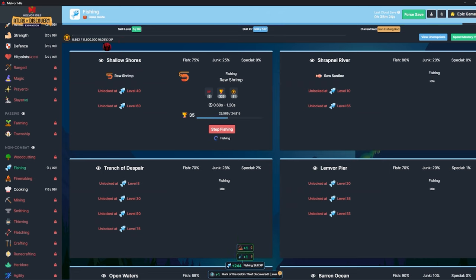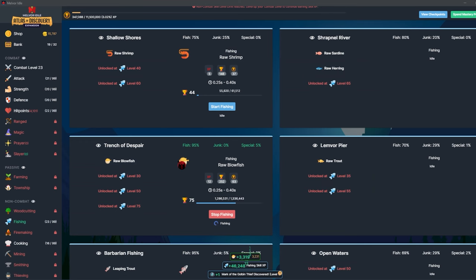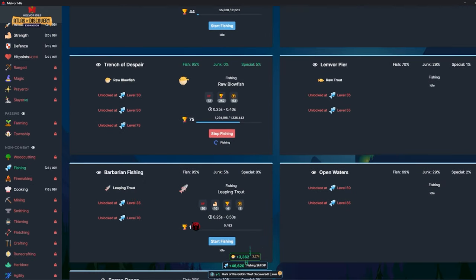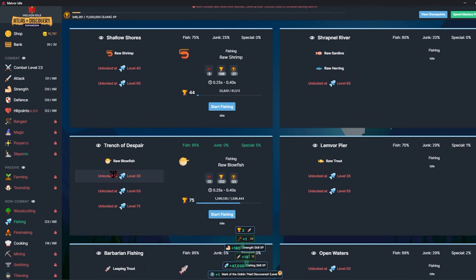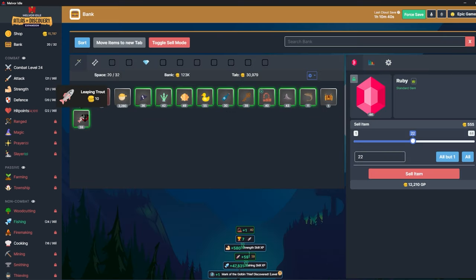I completely forgot how adventure mode works — I've been letting it sit getting blowfish, waiting for it to level up, but it's limited to my combat level. I did find the barbarian gloves though, so if I catch the leaping trout I may inadvertently level up my combat, which allows me to level up my fishing overnight. My combat is level 24 because my strength just leveled up, and my fishing immediately leveled up as well.